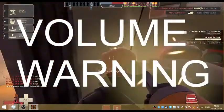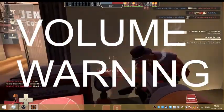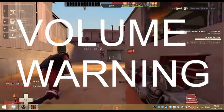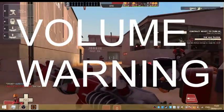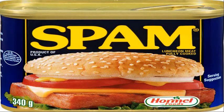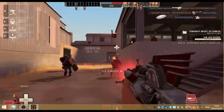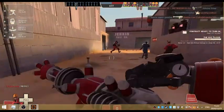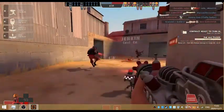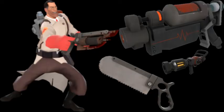6, the Engineer. The Engineer is the very definition of fun police. His iconic loadout — the Pomson 6000, Short Circuit, and the Gunslinger — is famous for one word: SPAM. Get to a choke point, cover every square centimeter of Dustbowl and just spam. Spam the Pomson, spam the Short Circuit, all the time, and spam mini-sentries. I'm not gonna go into depth about the Engineer because there are already countless videos on it, but I guarantee you that every enemy Soldier, Demo, Spy, and Medic on the server will hate you.